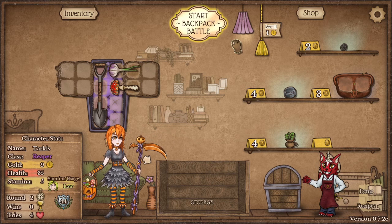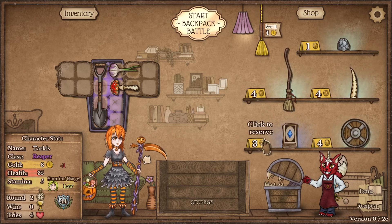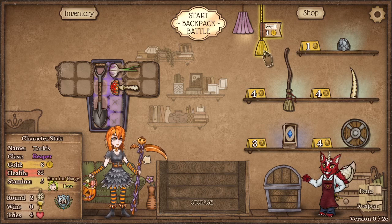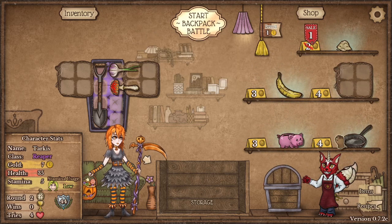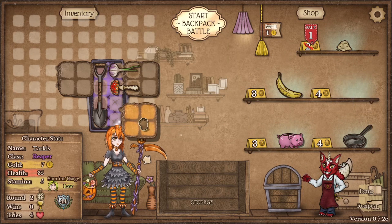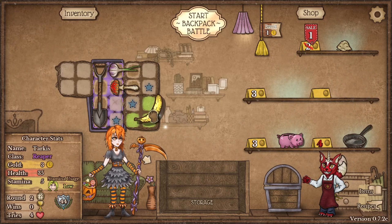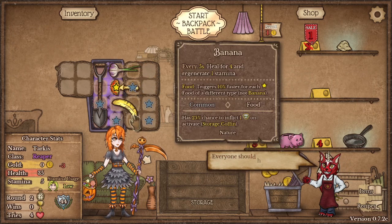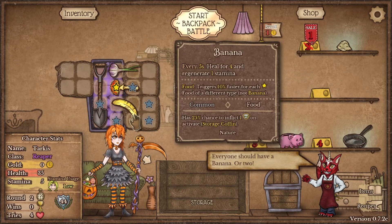We've got nine gold. We're going to pull the one-armed bandit — it's like gambling, like a slot machine. You pull it and hope to get good items. We got a banana and more bag space. We'll take the bag space and buy the banana. The banana is really good to get because it heals you over time — every five seconds you heal.